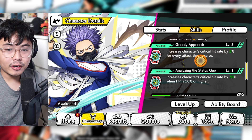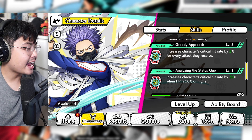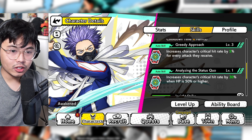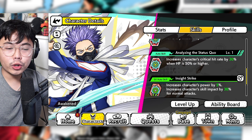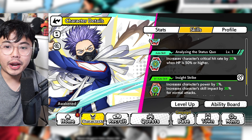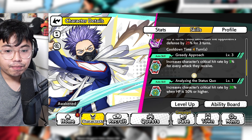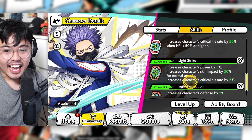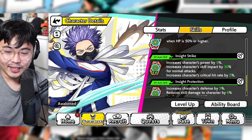So this is going to be crazy. He's going to get a high crit rate as long as he gets targeted. If the AI is smart and he's the weakest character on the team, you can get his crit rate pretty high up pretty fast. Auto skill 2 increases character's critical rate by 30% when HP is 30% or higher. This man has a lot of crit rate, and you can increase it even further by giving him an EX skill.